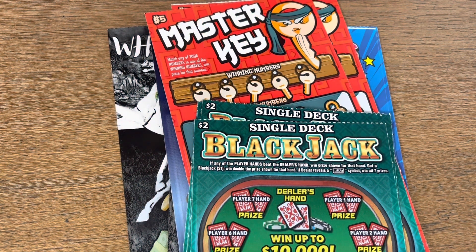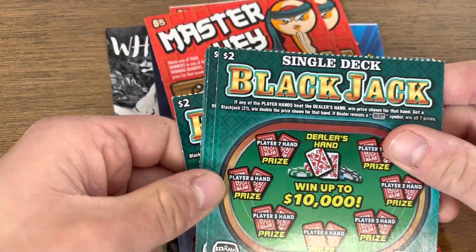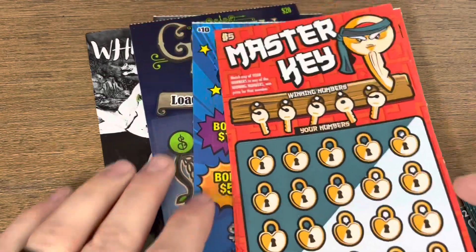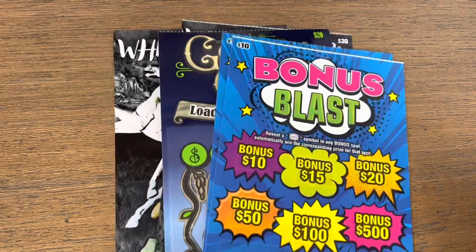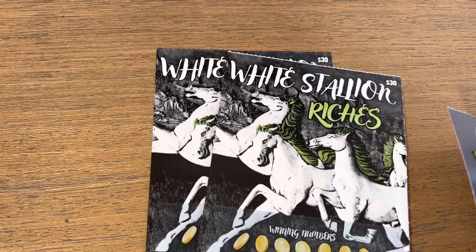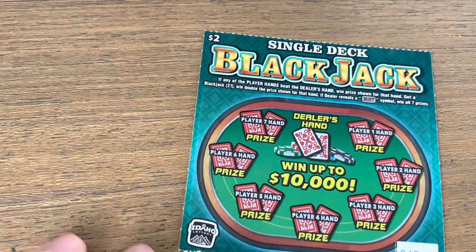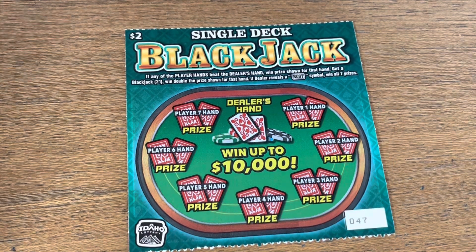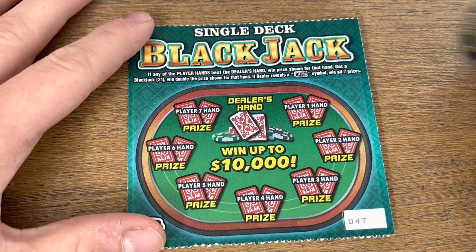What is going on, my scratching friends? We are back with $120 worth of tickets from the Idaho Lottery. We have five of the $2 Single Deck Blackjacks, five of the $5 Master Keys, two of the $10 Bonus Blasts, one $20 Golden Chain, and two of the new $30 White Stallion Riches. Let's hop right in! Before we get started, do me a huge favor — if you haven't yet, hit that subscribe button and be sure to like the video and share it with a friend.